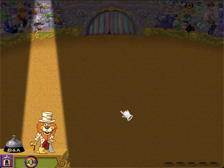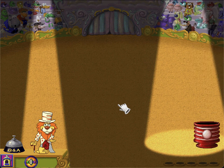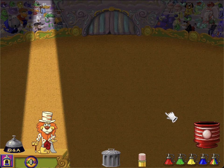Ladies and gentlemen, boys and girls, welcome to Snap Clowns! You get the clowns from the barrels over there. Paint the clown or the barrel with these bottles. Put clowns you don't want in the recycle bin. To make an act of your own, ring the bell. If you need help, just click me. That's the basics. Now let the show begin!